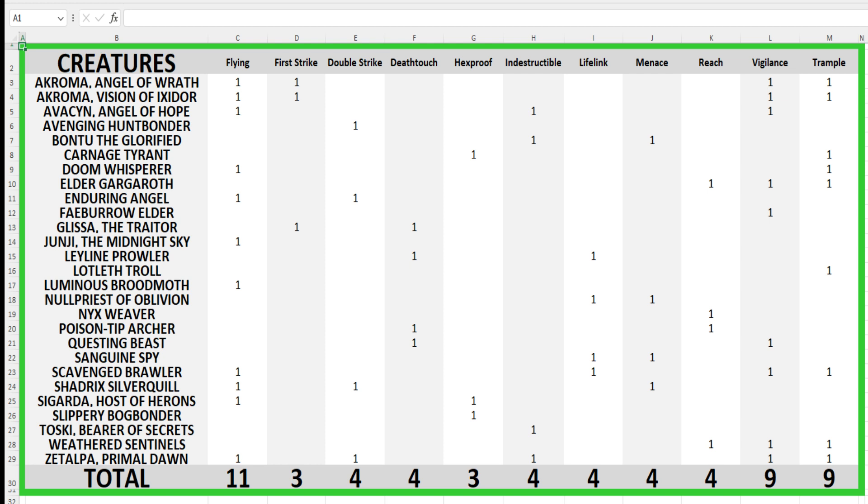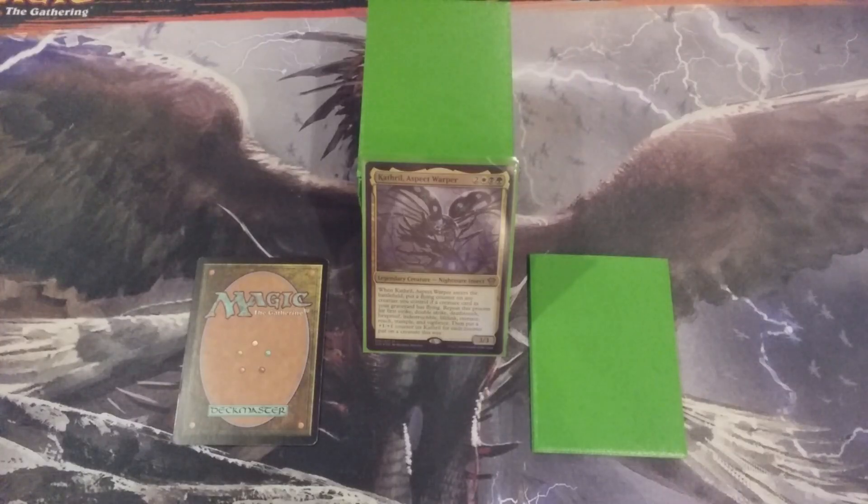But we're not done yet. We're going to smooth those numbers out a little bit more. We're going to throw four more creatures into the 99, which means four more creatures are on the way out. Let's get it done, and let's make Kathril, our Nightmare Insect, a dream scenario.